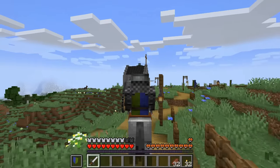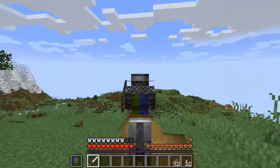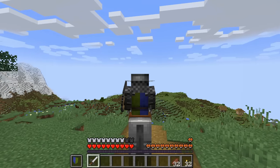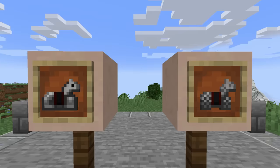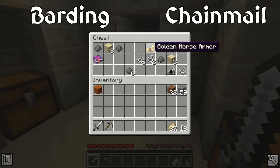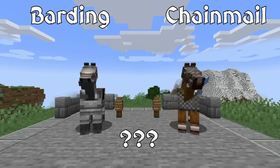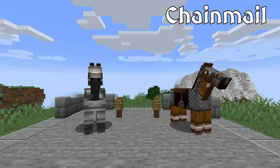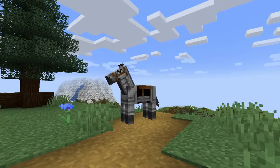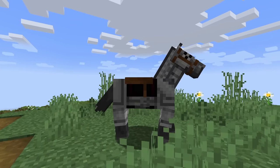Of course, knights weren't the only ones who wore armor for protection. As I stated when I was talking about the lance, knights were largely defined by their combat style, which was fighting from horseback. Thus, it makes sense that the horses would also wear armor, which was called barding. There are only two types of horse armor added by the mod: the barding and chainmail horse armor. Just like most other horse armor in the game, these are not craftable, but can be found in treasure chests such as those in desert pyramids and jungle temples. I have no idea how much armor either of these items give, but being able to find horse armor to better protect your trusty steed is rewarding in its own way.